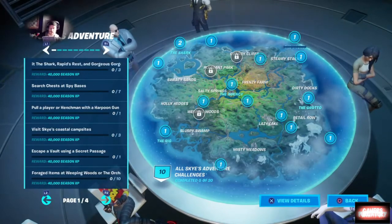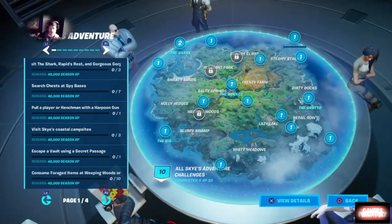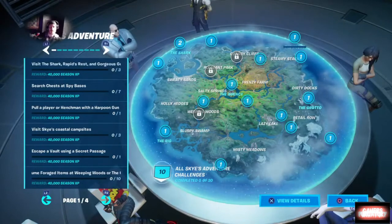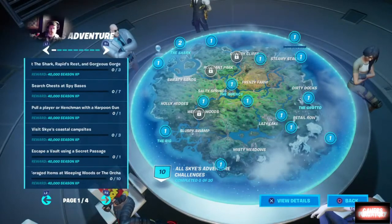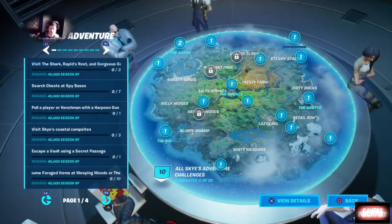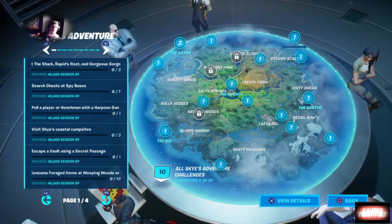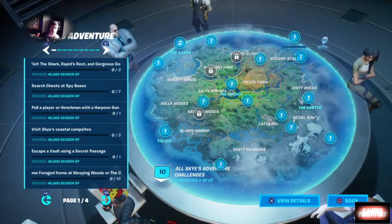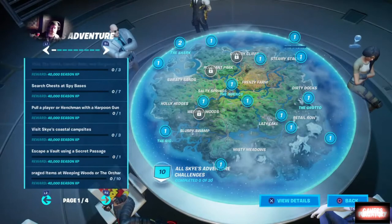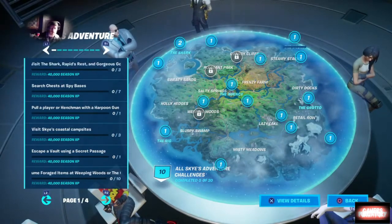After that, you want to collect 75 of each material within 60 seconds after landing from the Battle Bus. Like the chest challenges, you can likely do each one of these one at a time in different matches — I'm not positive on that but I'll find out shortly. The final challenge for this week is to mark uncommon, rare, and epic items by putting your crosshairs on the item and pressing your left directional pad. That's going to be a very easy challenge — I expect to get that one done in one shot.